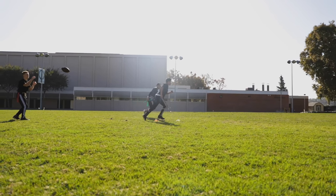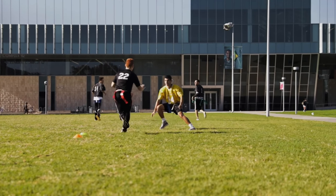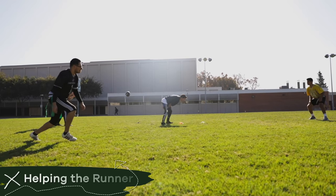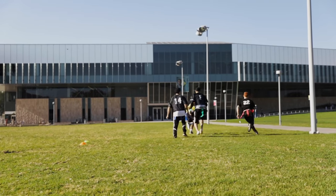Flag guarding: a runner shall not flag guard by using their hands, arms, or the ball to cause contact between the runner and an opponent that denies the opponent the opportunity to pull or remove the flag belt. Helping the runner: a teammate may not run alongside the ball carrier to protect them.